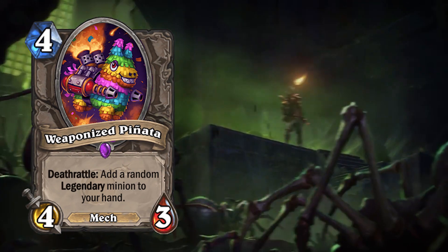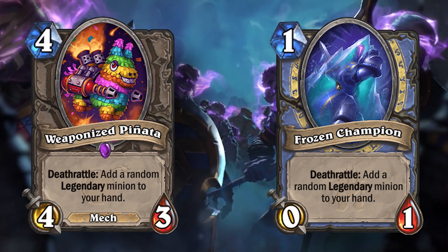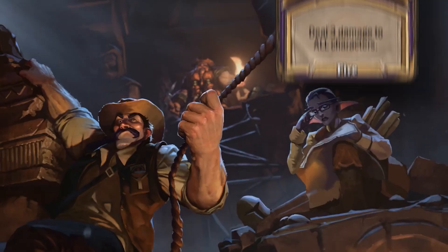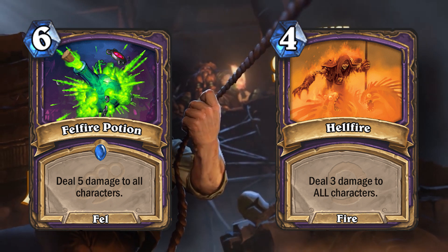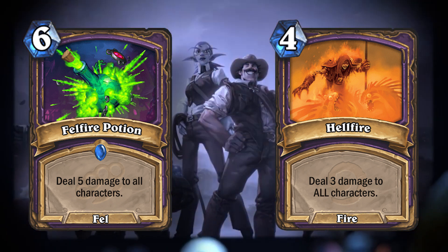Both Weaponized Piñata and the Frozen Champion from Sindragosa do the exact same thing, but their text is misaligned and it's extremely frustrating to look at. Both Hellfire and Felfire Potion do the same thing, but 'all' is spelled in all caps for Hellfire and it's not in Felfire Potion.